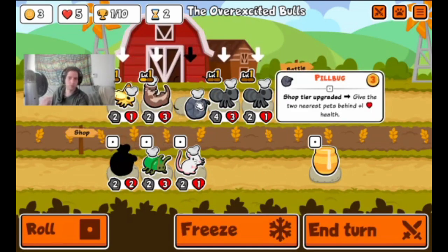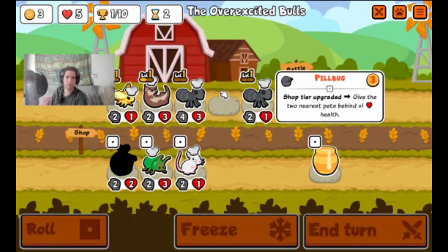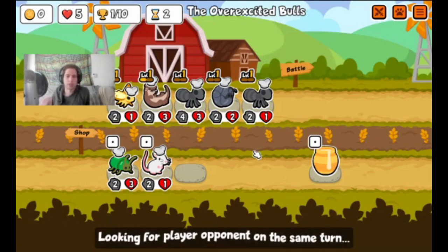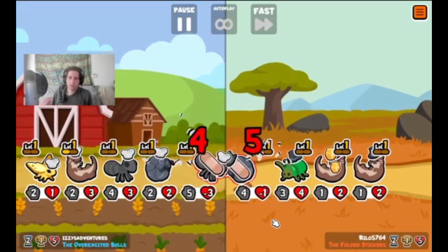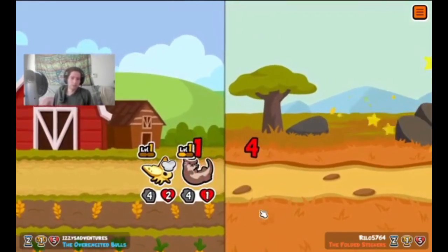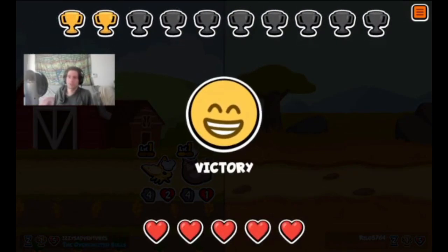We'll bring in the pill bug. The pill bug, every time the tier upgrades — which is every two turns until it caps out at tier six — will give the two pets behind it plus one attack and plus one health. So we'll put that there to buff the ant and the otter. We're probably going to win this one pretty clearly.